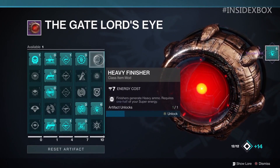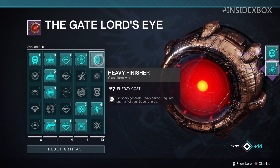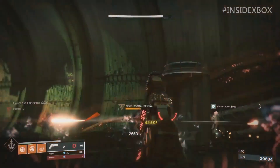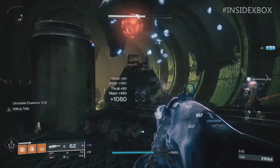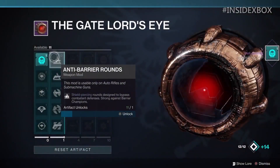The next one is called Heavy Finisher — another class item mod costing 7 energy. It states finishers generate heavy ammo, but it requires one half of your super energy to use. It has a pretty high energy cost to equip, but getting heavy ammo off finishers is definitely a bonus. Some of these mods will benefit not just you but your whole fire team, so especially if it helps your whole team, it's a really good investment. It does require half your super energy as a trade-off, but it's still solid for end game activities where you need heavy ammo for DPS.